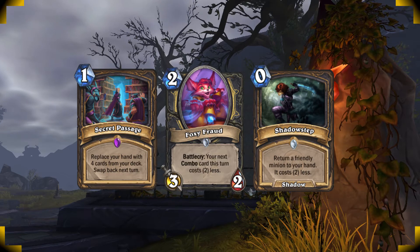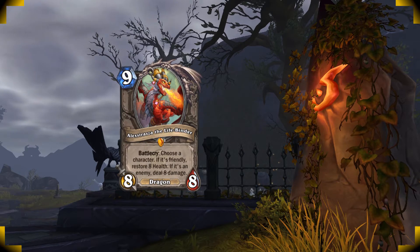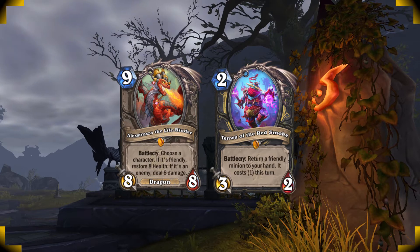You guys already know this but let's go over the easiest way of setting up an Alexstrasza lethal across two turns. You play Alex on turn 9 and immediately Shadowstep her. On turn 10 you play Alex again, Shadowstep her back to your hand, and play her again. This will deal a total of 24 damage across two turns, but of course you can use that first hit with Alex to heal or to kill an enemy minion.